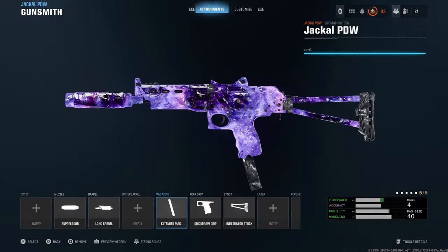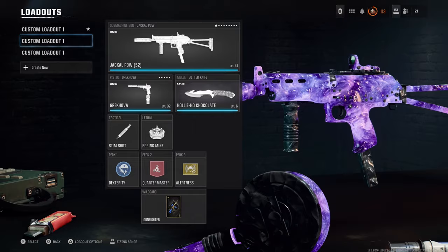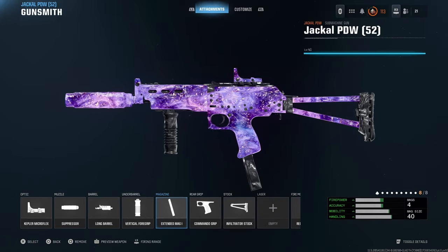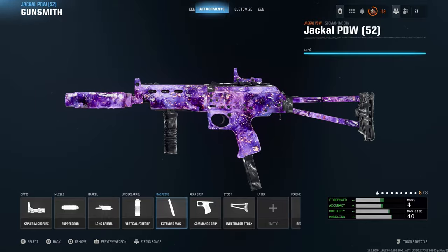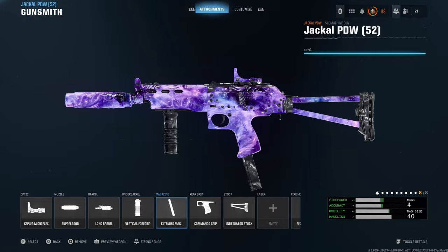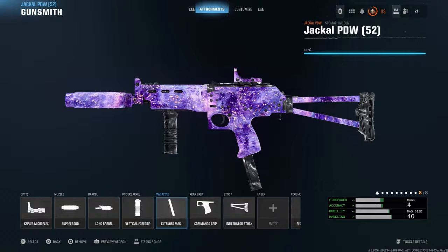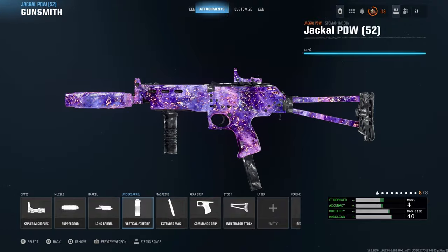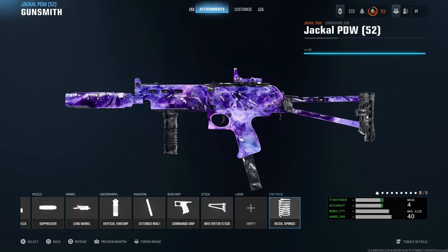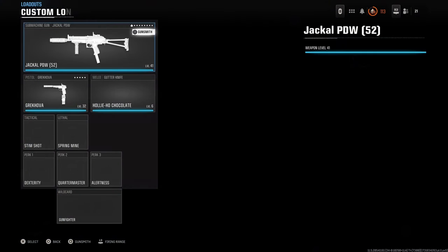If you're playing quads you might want to go for Extended Mag 2 — that's also a really good option that doesn't really hurt your handling all that much. But this is the build I've been rocking. If you want to use Primary Gun Fader and put eight attachments on this, I'd recommend slapping on the Kepler Micro Flex — the iron sights aren't the greatest, so the Kepler Micro Flex is a super clean sight picture, makes medium range a breeze. I've also thrown on the vertical foregrip to get rid of that horizontal recoil, making this thing an absolute laser.